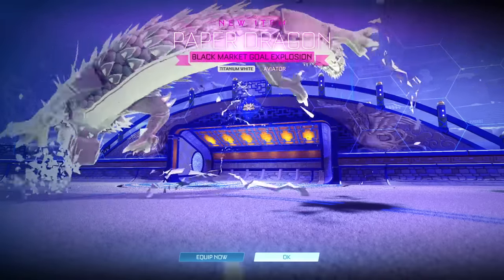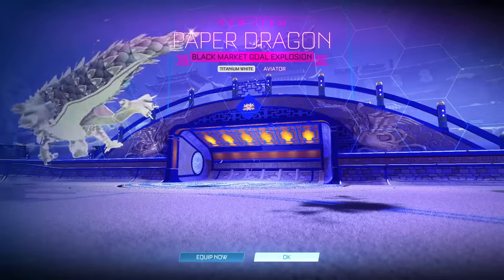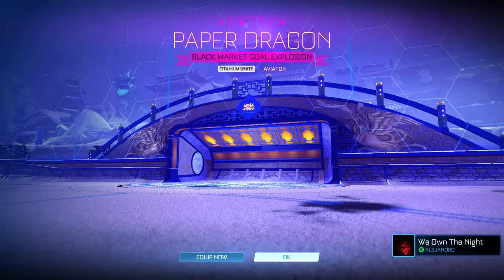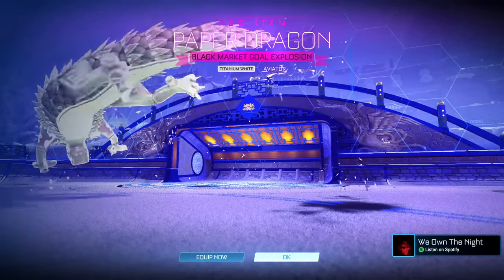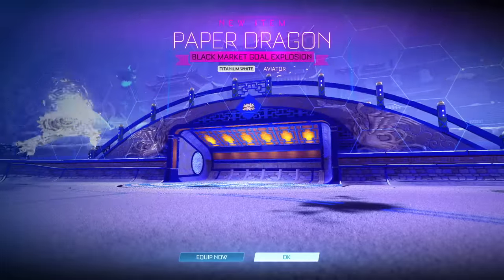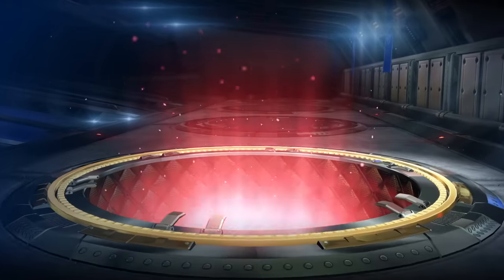Yes, we got it! We got the Paper Dragon! That's exactly what I wanted to get — it's better than dueling dragons. The white paper dragon. It's my favorite gold explosion. Painted dragon looks so clean, especially on this map. The white paper dragon — we've done it. That is the one item I actually thought I wanted out of the gold explosions, and we've gone and got it. Look at the little lotus in the background — that's a season 10 teaser.